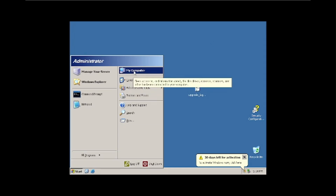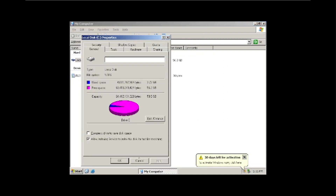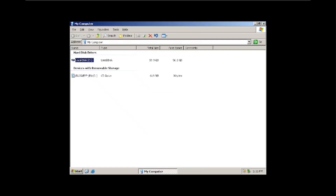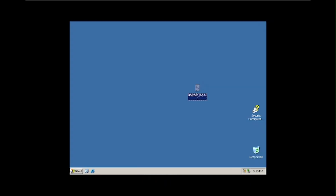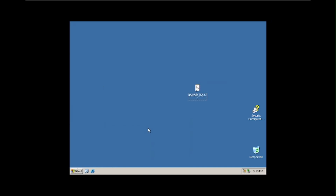Now let's open My Computer and see how much space we have — three gigabytes. That's great. Now I'm going to add a new briefcase and rename it '2003' and move it over here.